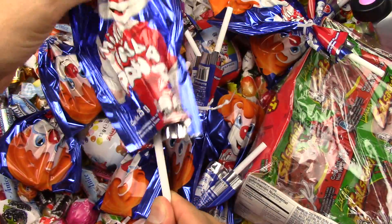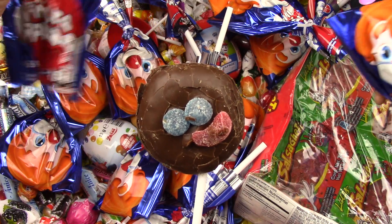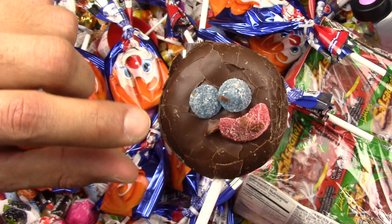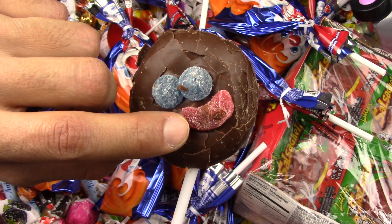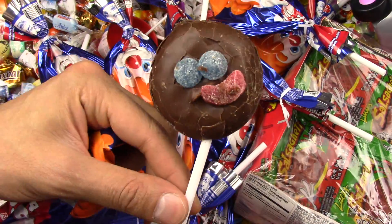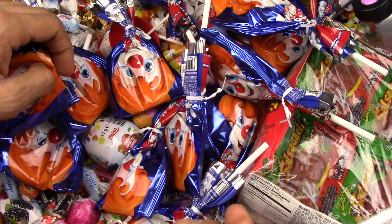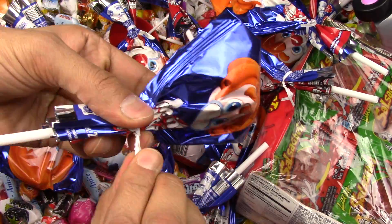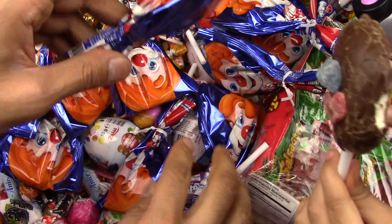Let's try this. This is a chocolate lollipop — I didn't know! How would I know? Look at the face: two blue eyes, a red smile, a red mouth, and chocolate. Yummy chocolate. You want to try it? Go ahead, tell me how it is. Is it yummy or is it yucky?